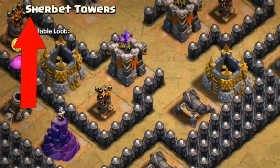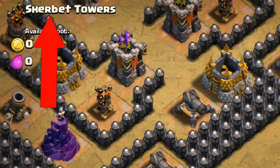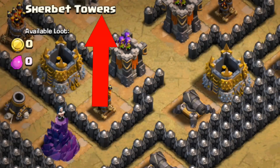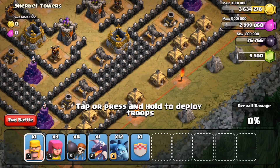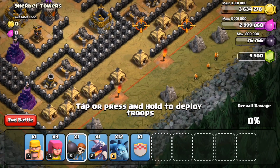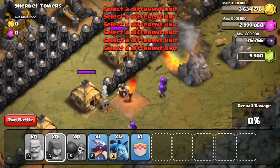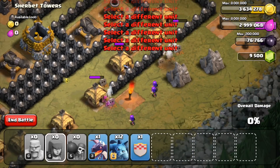Now we're here at Sherbet Towers. People get really pissed off when you say Sherbert Towers because it's really Sherbet Towers. We are going to be using the new dragon — actually, I'm just going to dump some wall breakers and barch and stuff because I don't really need it. Let's just admire their courage and watch them die.